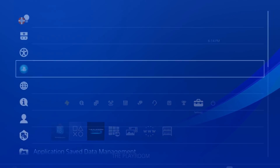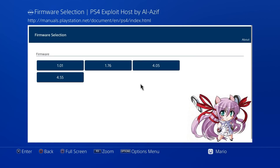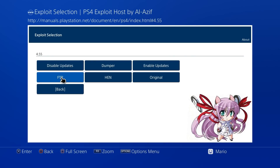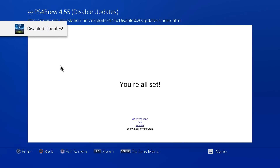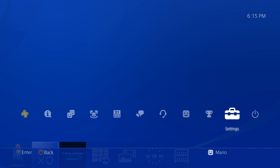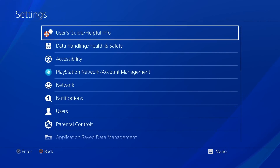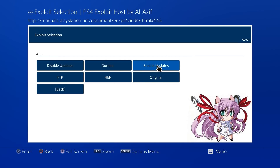Now go to Settings, then scroll up to User's Guide. Once the web page loads, select 4.55. The first thing I recommend is pressing 'Disable Updates' — this loads the exploit and drops the payload, and now your PS4 will not download any new updates, so you can't accidentally update it. If you ever want to undo that, go back to User's Guide, select 4.55, and press 'Enable Updates.'